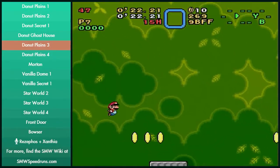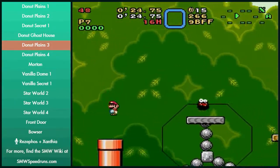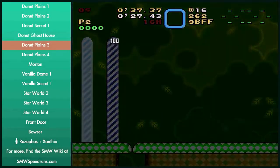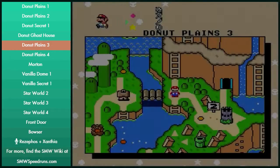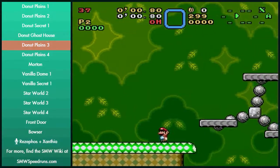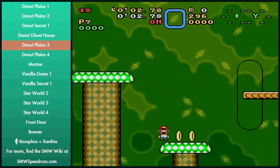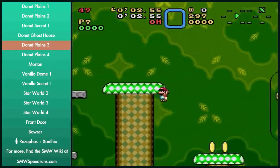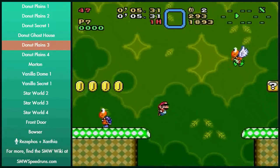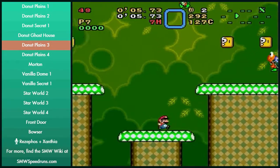Aside from jumping on the on-off block, it's mostly your preference on where you want to run as long as you just don't die. If you're just learning, optimizing with the platform probably isn't that big of a deal. And if you don't feel too comfortable, sometimes what I'll do is just do the beginning fast, skip the part with the on-off block, and do the end fast — kind of like fast casual. It still saves time over doing it casually but it's not as fast as the cloud or cloudless strats.